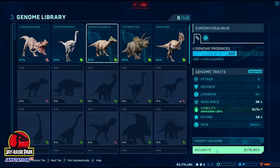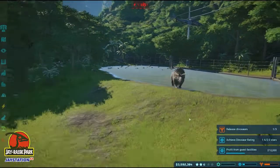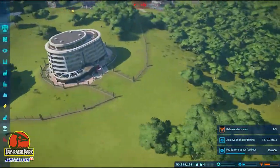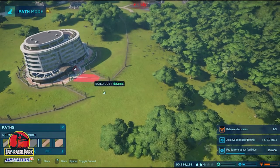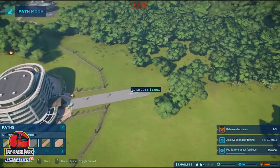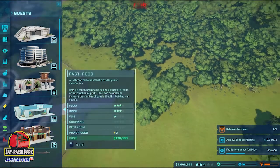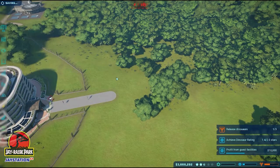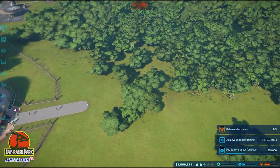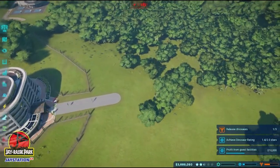We'll try and get ourselves another Edmontosaurus. How you doing Loki? King of the dinosaurs. So we're going to try and make a bit of a plaza here as well. We'll use this fancy path, which is very nice. I'm going to try and make some sort of plaza area. So what do we got for shops? We've got a gift shop, fast food, the clothes shop, and the restroom. We need space for four really, because there's a restaurant coming as well in the near future.